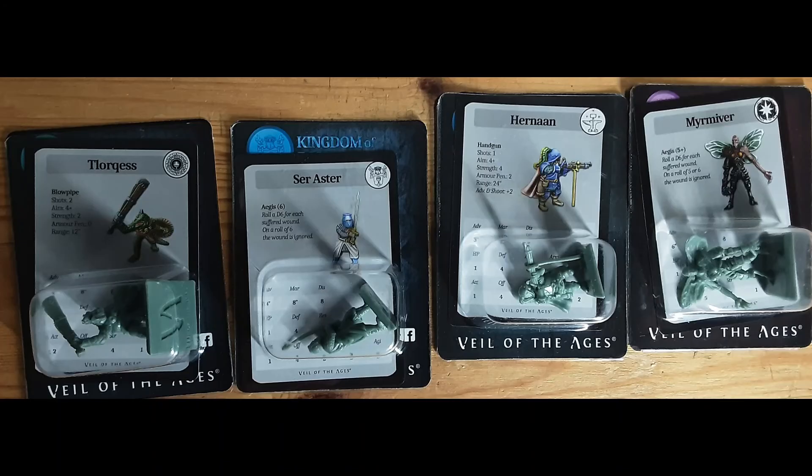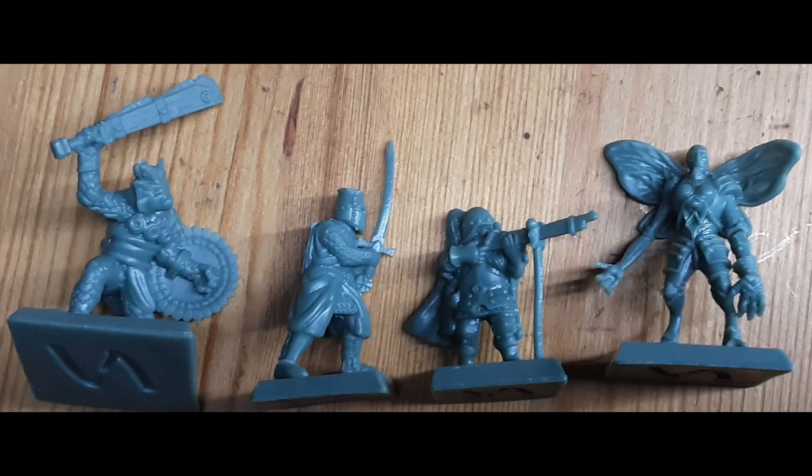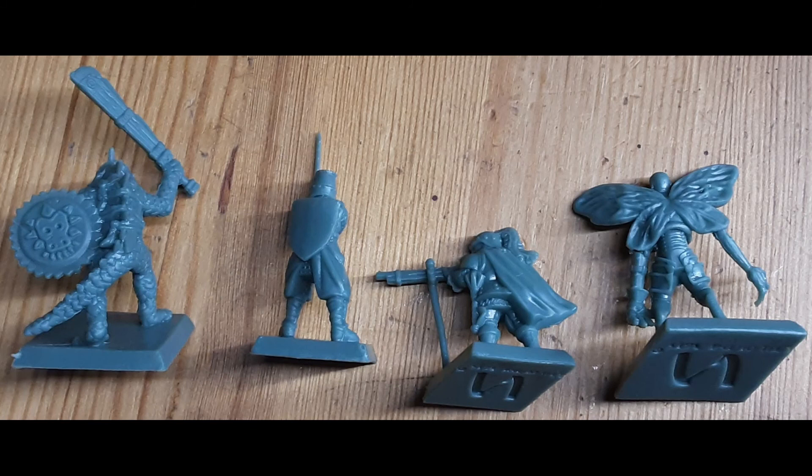Here we are with Tork, a skink; the Raster, a knight on foot; Pernan, a dwarf; the Oxman; and Murmiver, a model likely from the demonic legions. I think if I ever play them I will use him as a herald. Here they are larger — a bit bigger than in real life, still nicely detailed. And now you see their backs, also detailed.